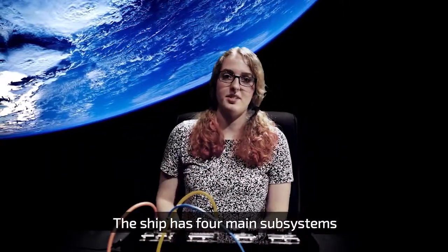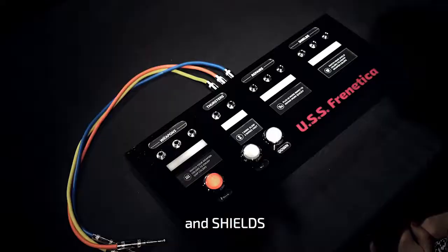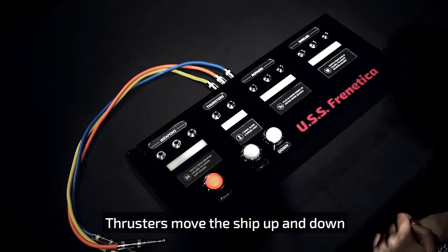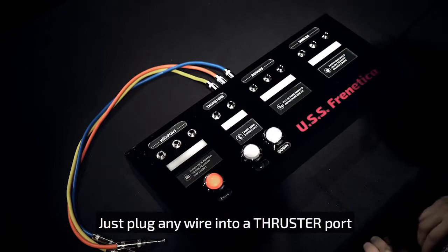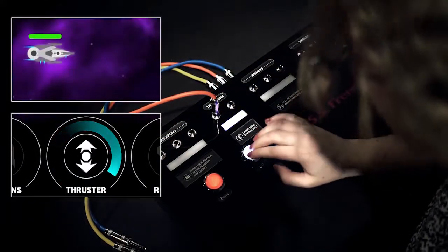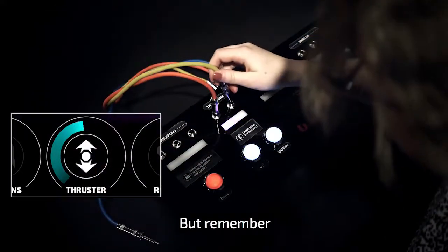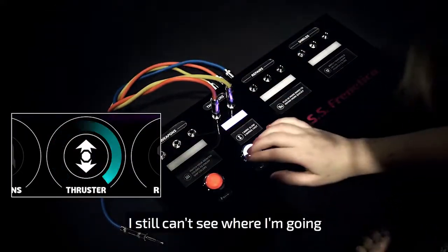The ship has four main subsystems: weapons, thrusters, repairs, and shields. Thrusters move the ship up and down — it's easy. Just plug any wire into a thruster port and hold up or down. Two wires increase the speed, but remember, I still can't see where I'm going.